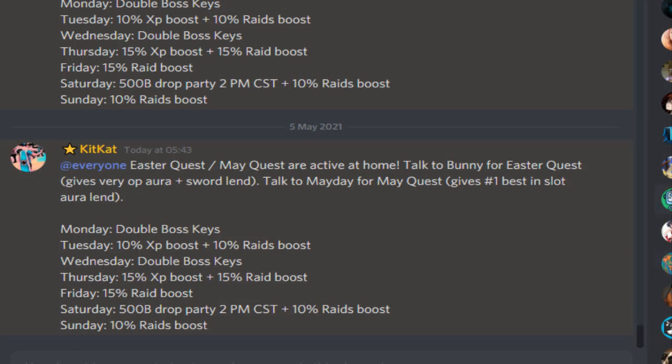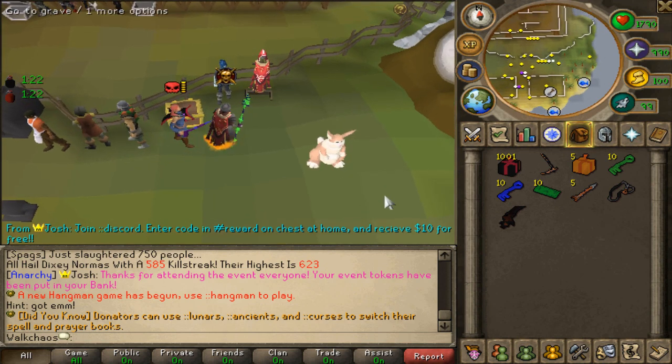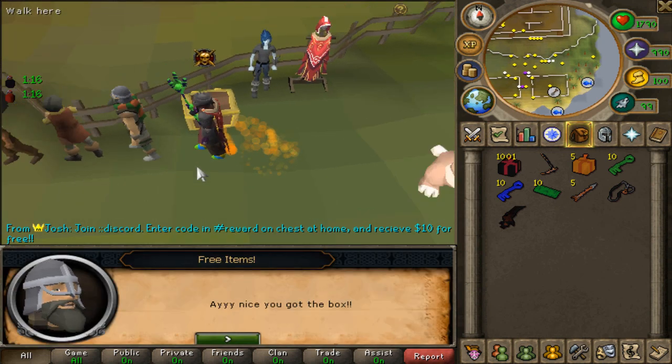If you check the announcement thread, you can see the Easter quest is active. Talk to the bunny at home for the Easter quest — it gives a very OP sword and the number one best-in-slot aura. Talk to Monday for the May quest which also gives the number one best-in-slot aura. There's also a full events schedule: Wednesday is double boss key event, Thursday is 50% XP boost plus 50% rate boost, Friday is 15% rate boost, Saturday is a 500 billion drop party at 2pm CST plus 10% rate boost, and Sunday is another 10% rate boost.